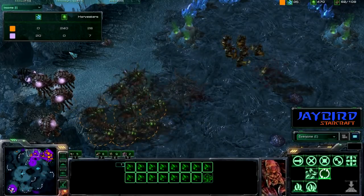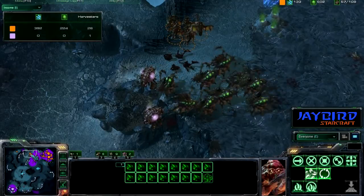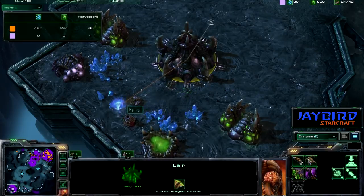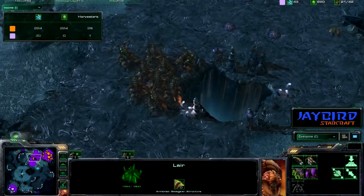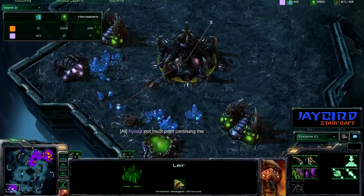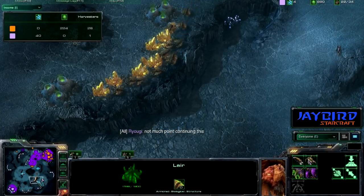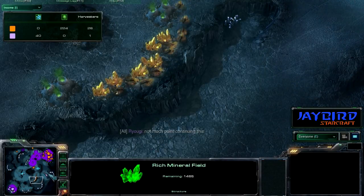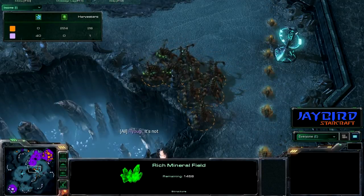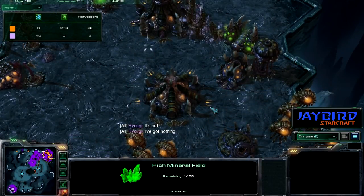Let's take a look at the income — essentially nothing for either player, because orange out-mined himself and just destroyed peach. Peach does still have the lair and one drone. We have some mutalisks flying around and plenty of queens to come, but not much point continuing this. Peach seems to be giving up. Drones are slowly taking the gold, mutalisks flying around — we'll see if they can do any more damage to this main base.